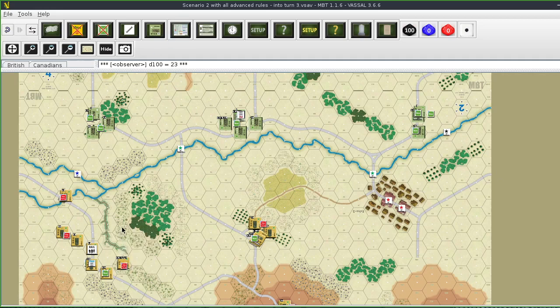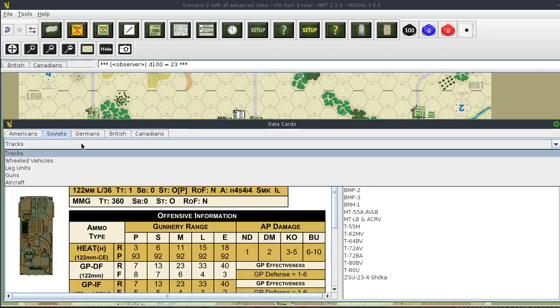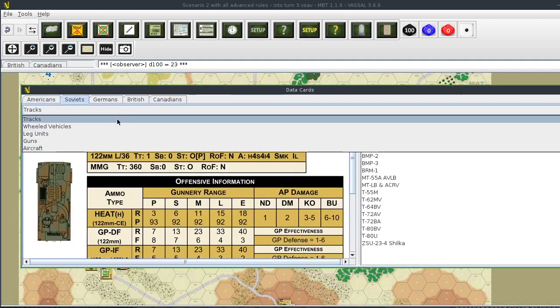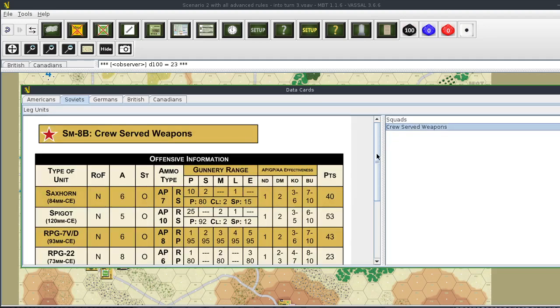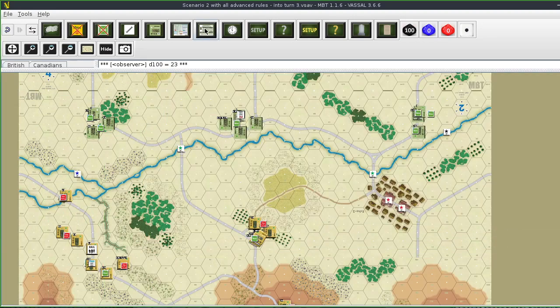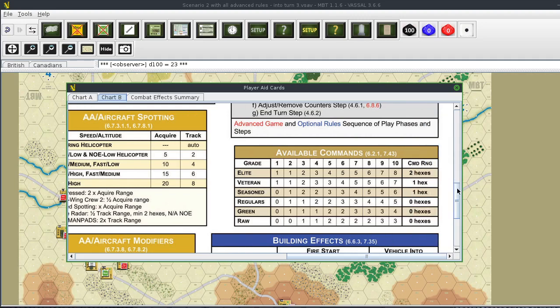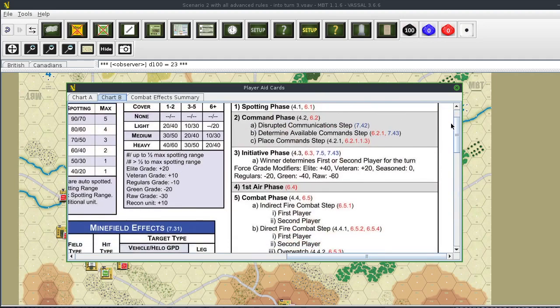The Spigot's target is at a range of one, two, three, four, five, six, seven, eight, nine hexes. It's a Soviet leg unit with a crew weapon - a Spigot ATGM. Point blank range is anything from three to twenty-five hexes. This is the first time I've fired one of these, so I'm going to briefly check the rules.